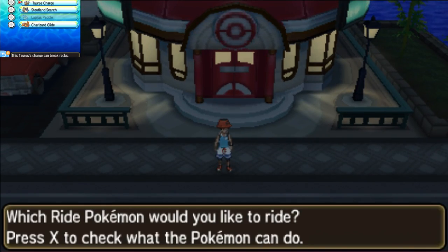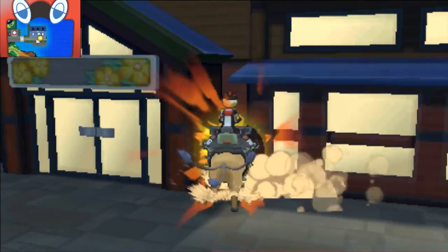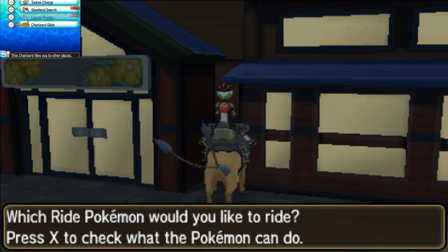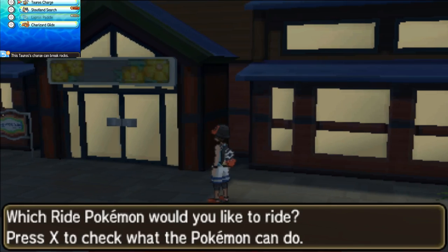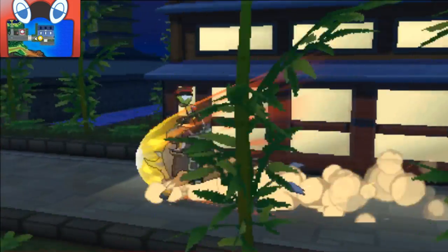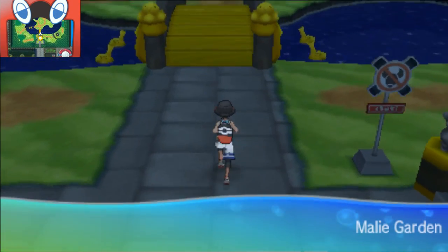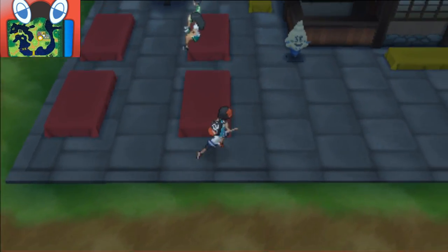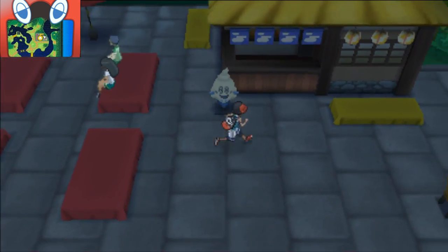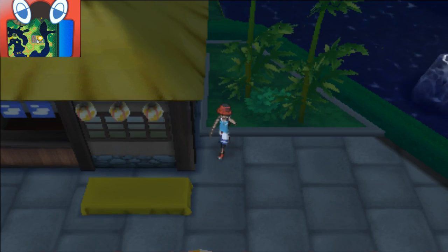Once you arrive to Ula'ula Island there's actually going to be two stickers. You're going to go all the way back over here in Ula'ula Island and you're going to see this sticker - get off your Tauros if you're on Tauros. You peeled off the sticker, you'll have 45 there. Every sticker is out there in Ula'ula Island. The next thing you're going to do is get this one over here as well, which you got to complete in the Malie Garden. You'll find those totem stickers right here in this corner.